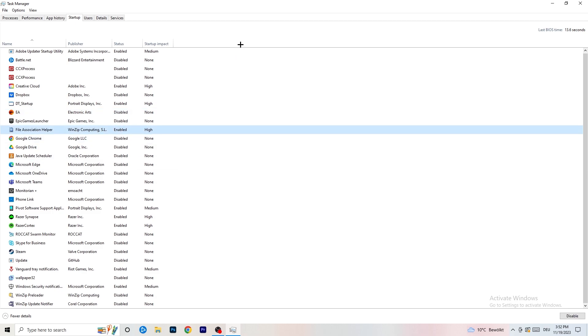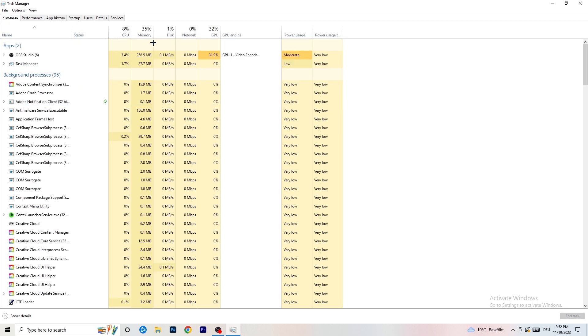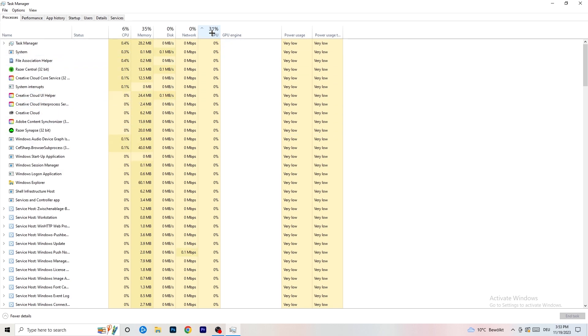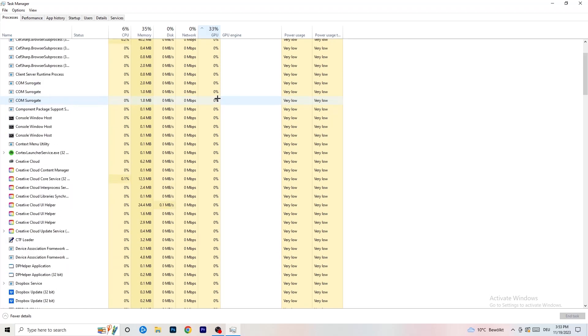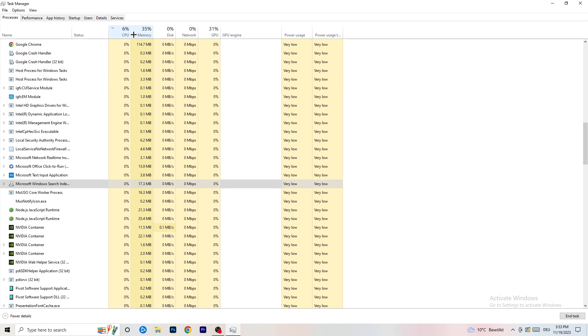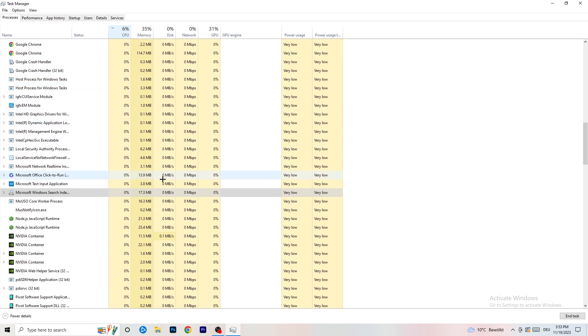Next, click on Processes in the top-left corner. You'll see Applications and Background Processes listed with CPU and GPU usage. Click on GPU first to see which program is using the most GPU. Right-click any non-Windows program using too much GPU and click 'End Task'. Then click on CPU and do the same — find processes using too much CPU, right-click, and end the task. Once finished, close Task Manager.